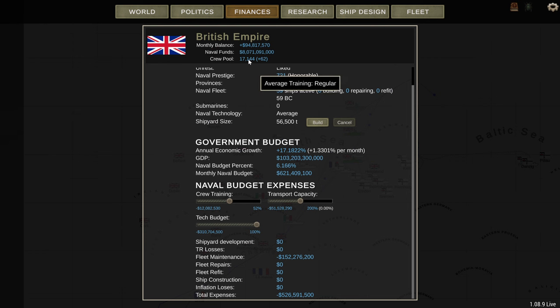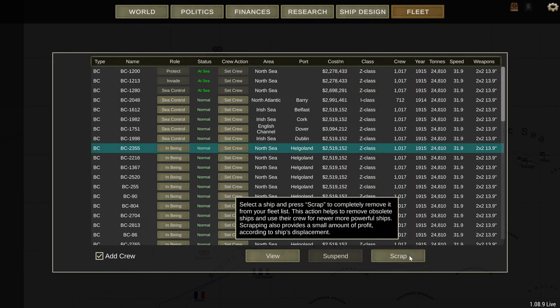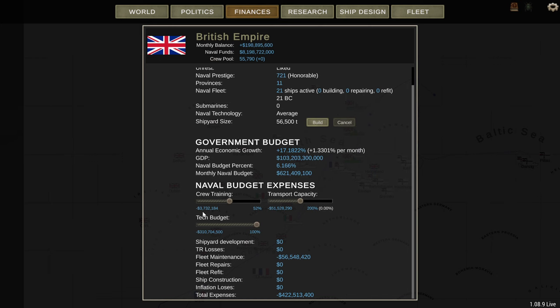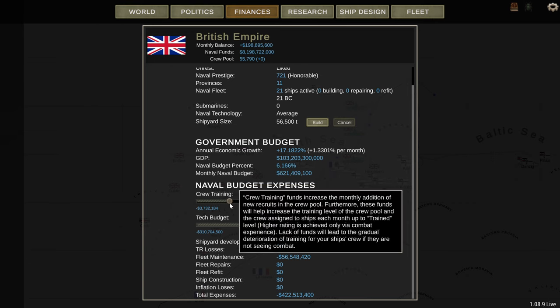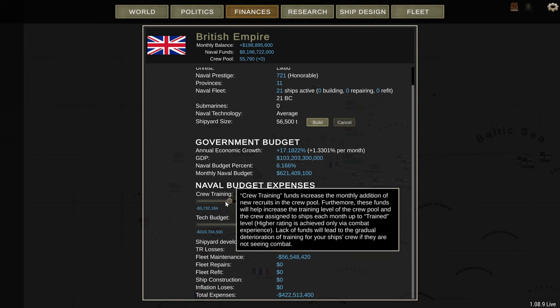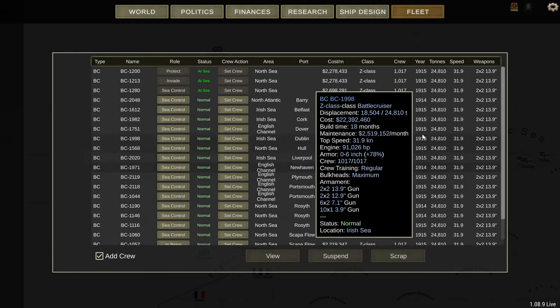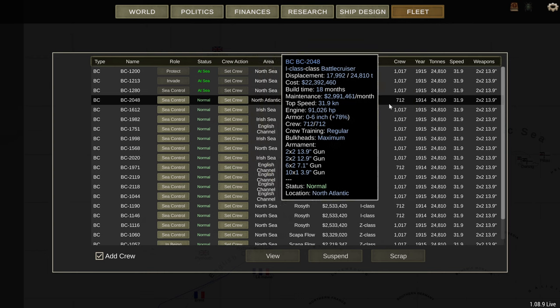You still have to pay for crew when they're in the crew pool. Let's scrap all the ships in Helgoland. Now we've dropped down to 3.7 million even though we've still got the same amount of crew — because they're not on your ships, they don't cost anywhere near as much to train. So you can severely reduce the crew training you're paying by just not having so many ships active. Obviously you want a certain amount of ships, but there's no point building more than you need.